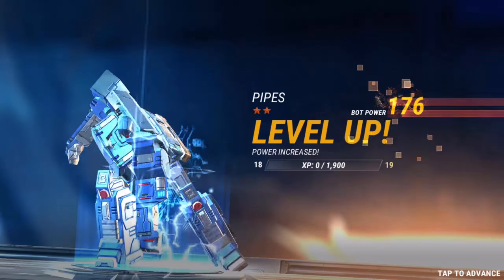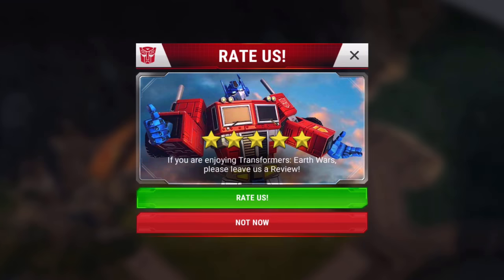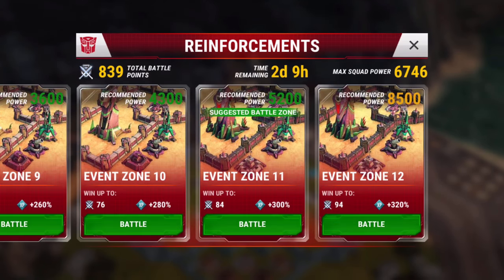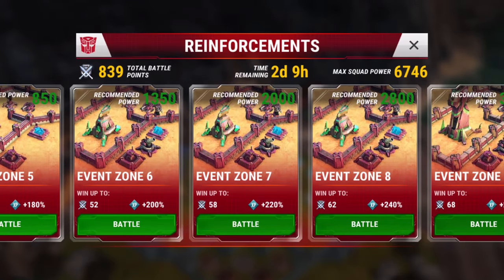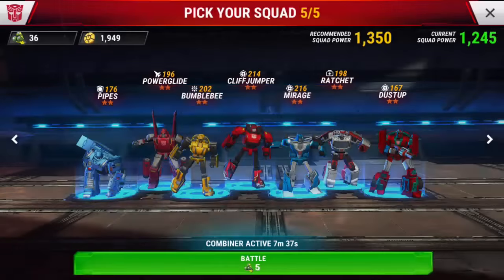If you don't quite get it done with the combiner it can be tough getting the little guys through. We're at level 18 now after three battles. I'm not going to get the full range of battles done because things are taking a little longer than usual. Okay, going back in — skip with the coins.